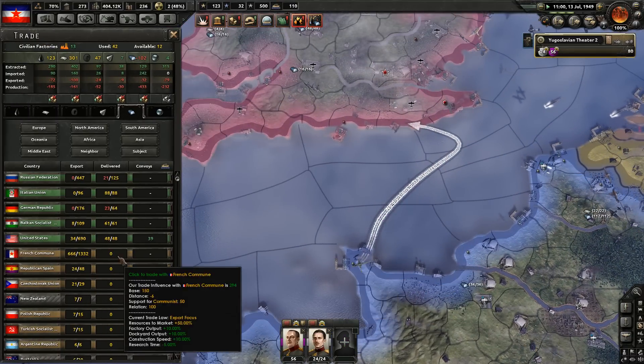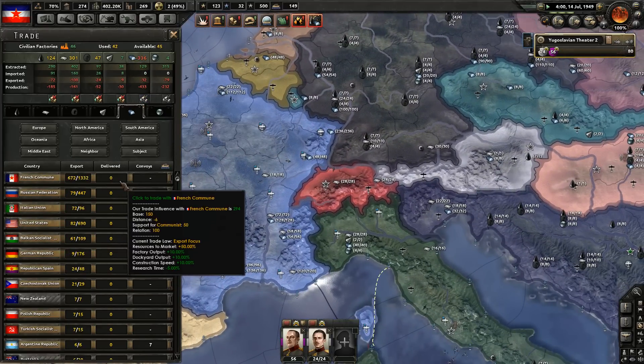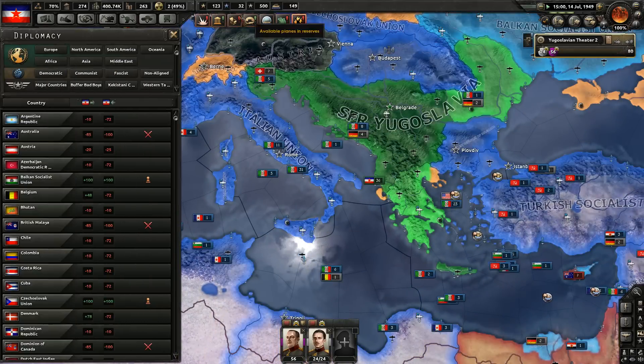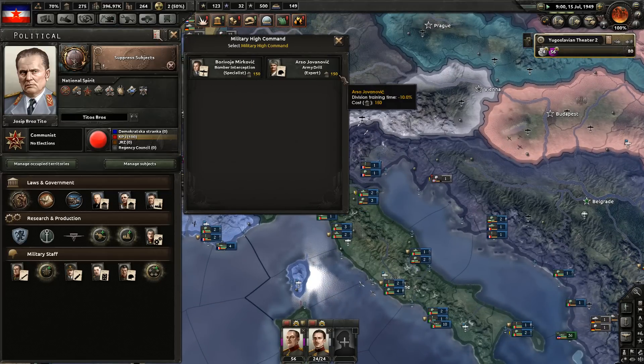Need a bit of steel — I think we've reached peak steel. Oh no, we've got France now, so that's not going to be a problem anymore. French commune — look at that. We're suppressing subjects too, so we're meeting them in the middle. That's good.